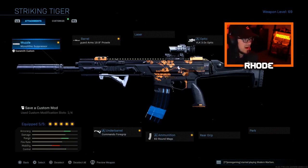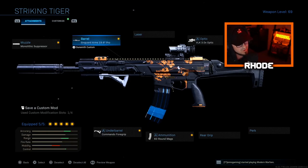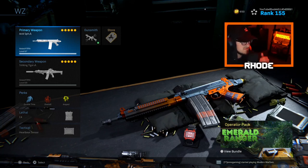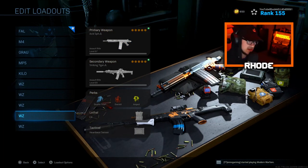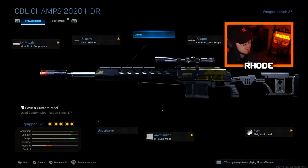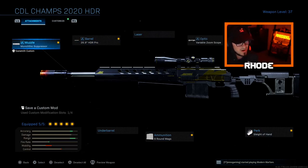My favorite Kilo setup: Monolithic Suppressor, Singuard Arms 19.8 Prowler barrel, VLK 3.0 optic, 60 round mags, and Commando Foregrip. I think this is better than the Grau after the nerf — look at the accuracy and the range, it's insane. It's basically like the Grau before it got nerfed. If you need a sniper toward the end of the match, I run the HDR with Monolithic Suppressor, 26.9 ACR Pro barrel, Variable Zoom Scope, Sleight of Hand, and 9 round mags.